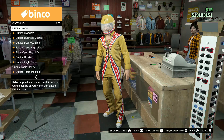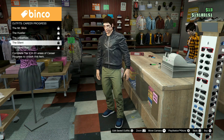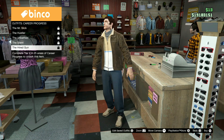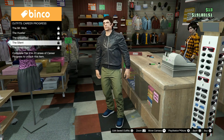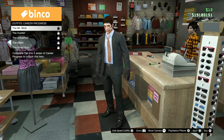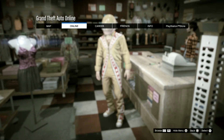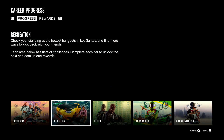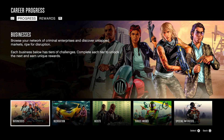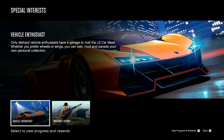Over at the clothing store, if you complete Tier 4 activities, you can unlock classic outfits — we're talking about Niko Bellic, Claude from GTA 3, and GTA 5's main characters. If you want to find them, press Start, go to Career, press A, and it shows you everything. There's stuff to do in contact missions, businesses, recreation, high-series modes, and special interests such as vehicle enthusiast and weapons expert.